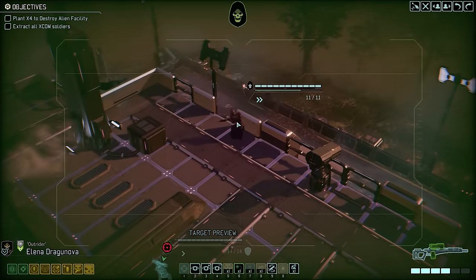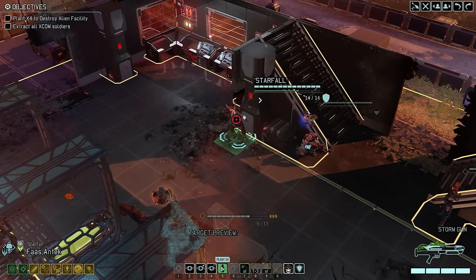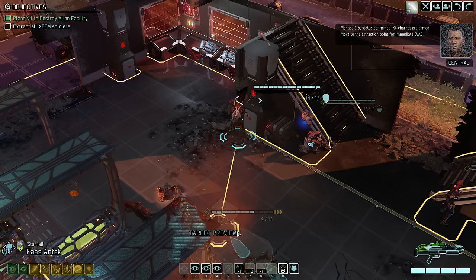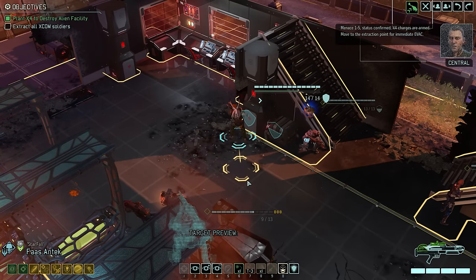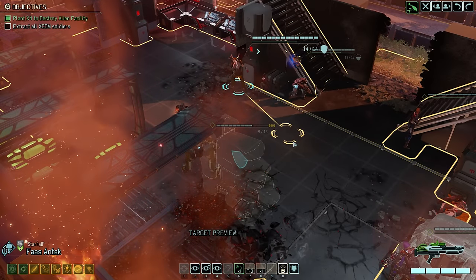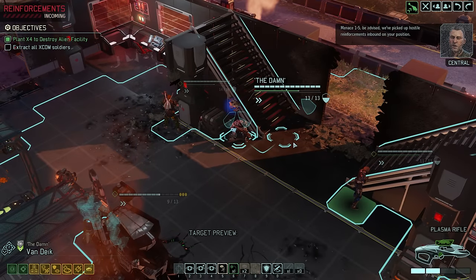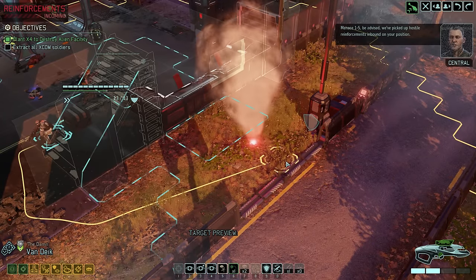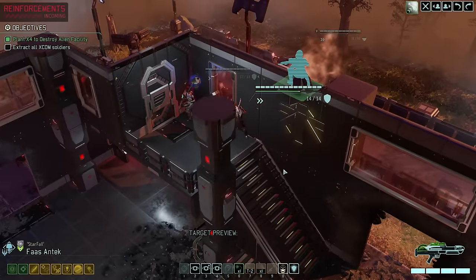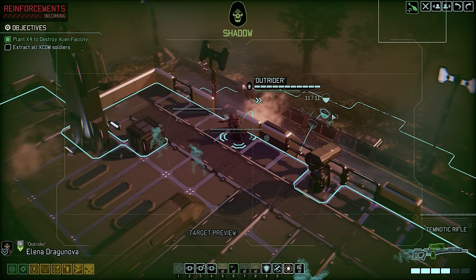Let's already set things up to get out of here — planning to place the evac zone on the other side of the building. To end our turn we'll place the X4 charge. There are no enemy reinforcements from that, but officially ending our turn does call them in. And we do indeed have reinforcements coming — honestly that is what I had hoped to see, just another chance to grab some valuable experience points. Let's set up our squad to give them a warm welcome while keeping enough distance — after all you never know, there might just be a purifier among them.